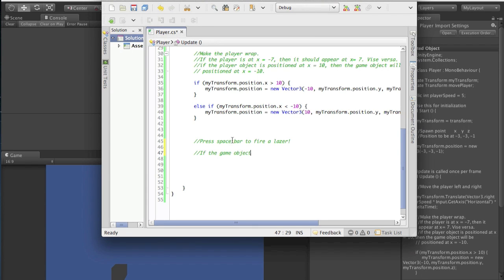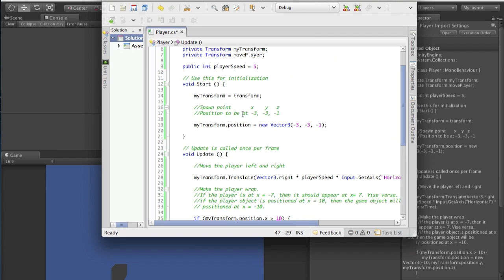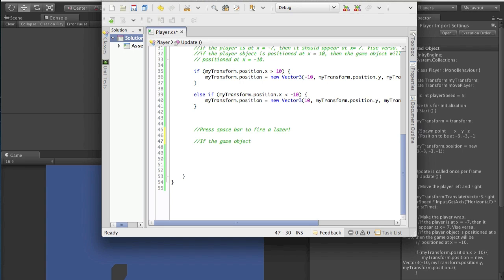If the player presses down the spacebar, a laser will shoot out. But do we even have a laser in our game right now? Obviously we need to put a pause on this because we don't even have a laser. In order for a laser to shoot out, we have to have a laser first.